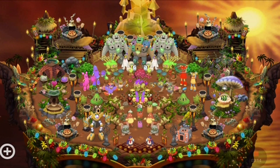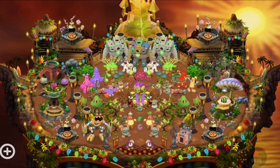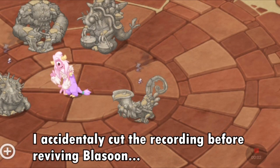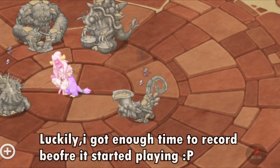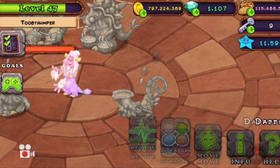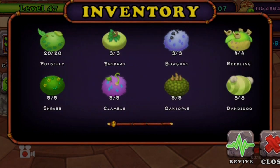Anyways, enough with the ethereals. Here I am — I finally got done with Blissoon's inventory. I'm really excited to see what it looks like, and let's not forget that it's going to look like a baby; I really cannot wait to see that. Here is the full inventory — now let's go ahead and revive Blissoon.